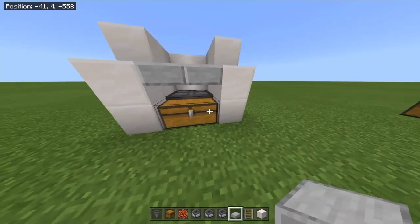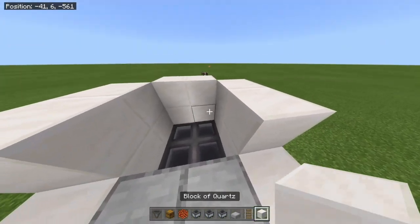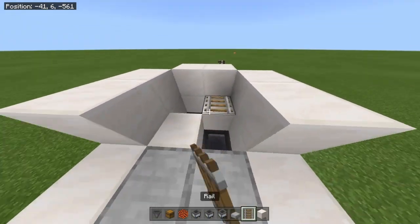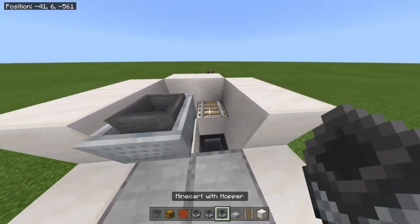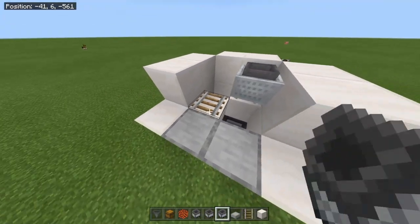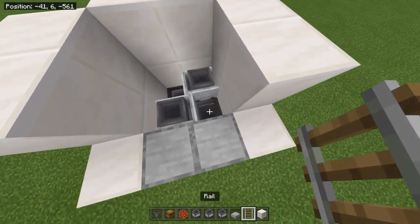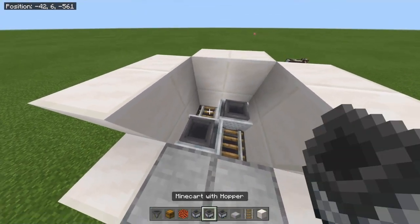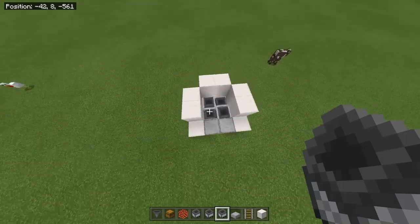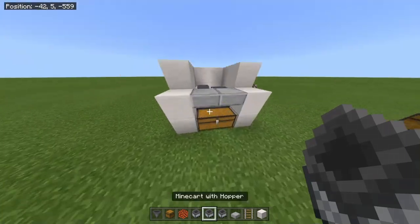Above the chest, we're gonna put a slab so we can still open our chest. Next thing, go put two blocks like that, put two rails on top of them, and we're gonna put two minecart hoppers like that. As you can see, I did a mistake — don't push it, put it again. Destroy the two blocks like this, then you can put two rails on these two hoppers and put our two minecarts. This is a lot of minecart hoppers, but this is just to make sure we're collecting every single item.